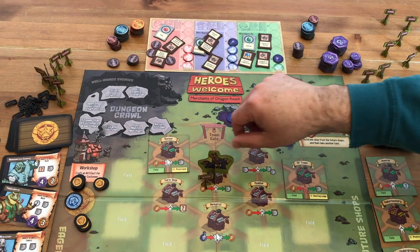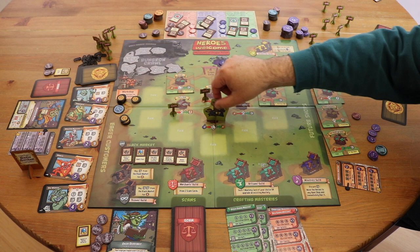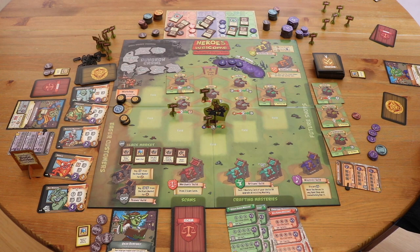Then the next player might, on their turn, move to a different shop, use it, and close it — and so on each player around the table until one player decides they want to end the round and send the heroes back to the dungeon.